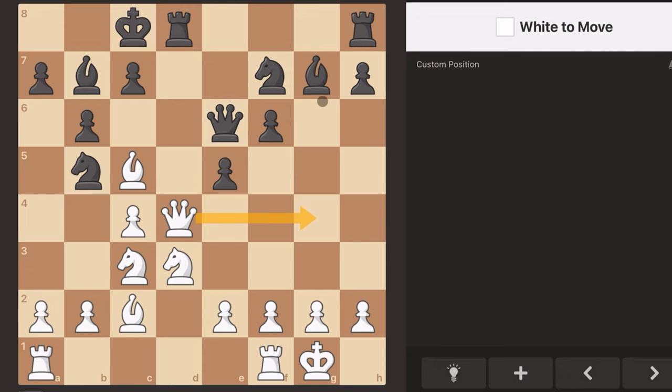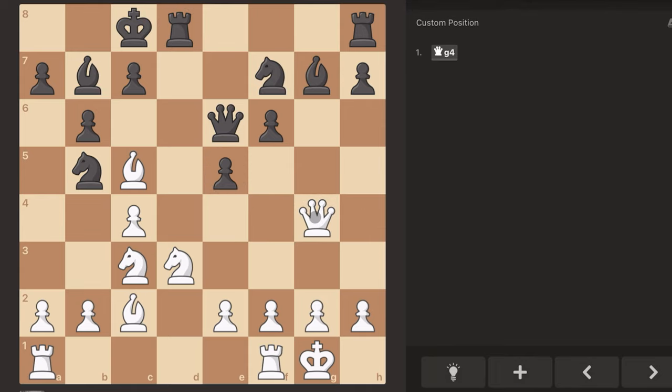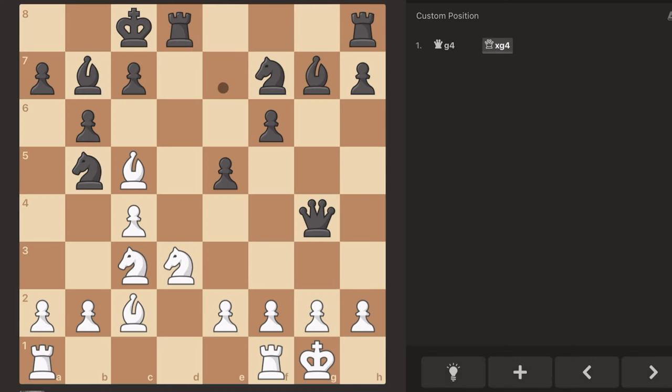I could move it to g4 and then attack the bishop. Okay, let's do that. I did not hang my queen — that was a gambit, because now I can move my bishop up to e7 and attack the rook, because the queen isn't protecting the e7 square anymore from e6. I'm so smart.